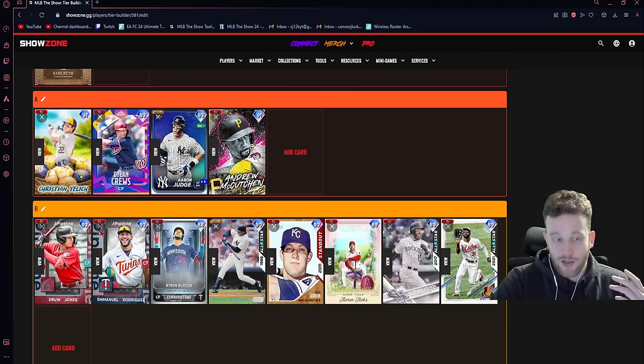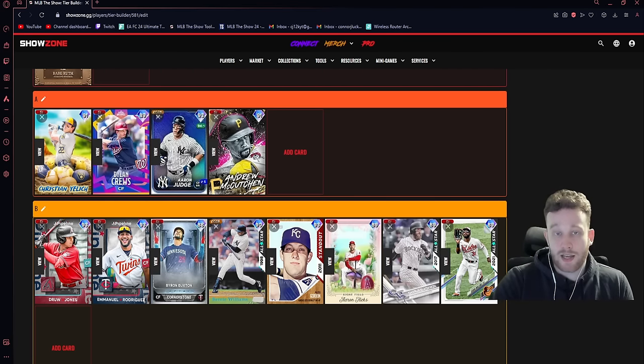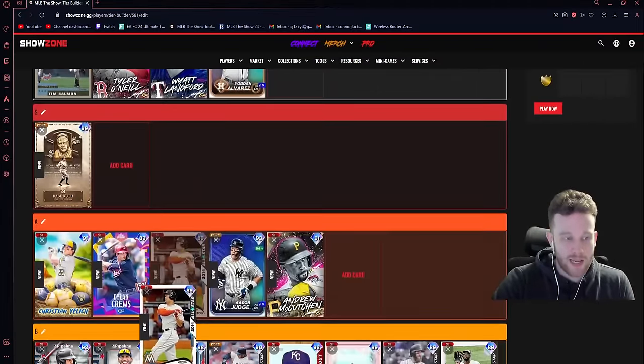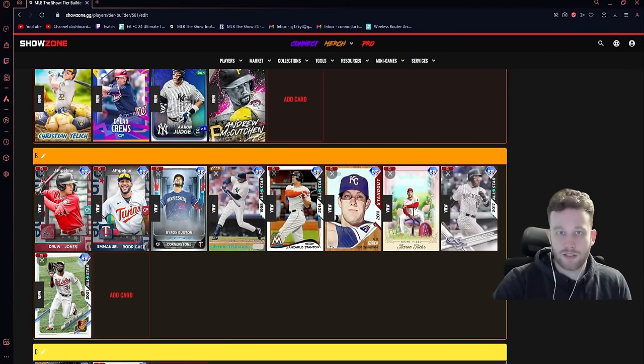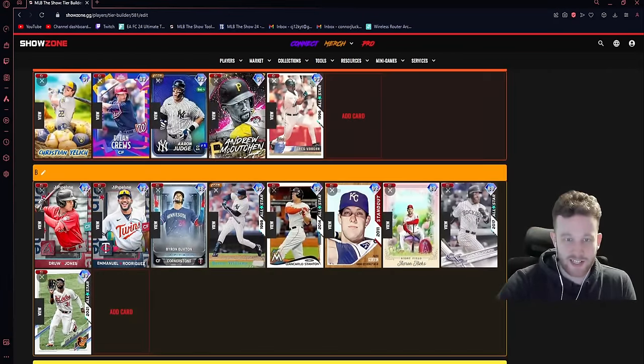Without the Buxton boosts he's way down as more of a corner outfield guy. With the boost you can definitely put him in center field — he has 81 or 82 speed by default so he kind of needs the Buxton boost to get full range and be a better defensive player. With the boost, arguably S tier especially on All-Star. The Stanton card is actually not going in DH tier, which is crazy. He has okay reaction and gets up to diamond defense on the Buxton team. He's a little dated at this point but still very usable if you really enjoy his swing.